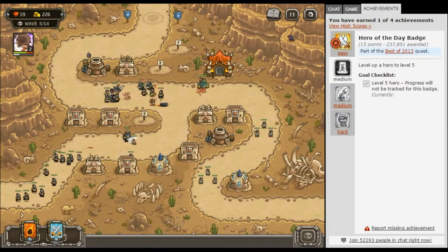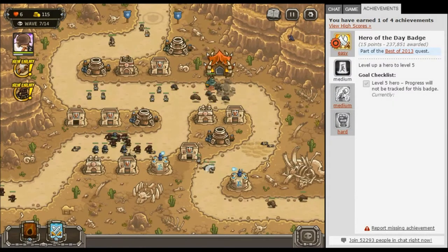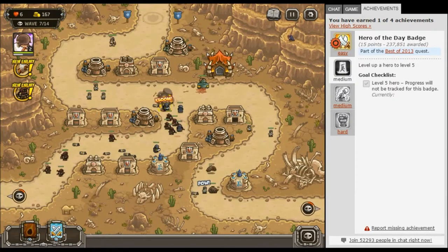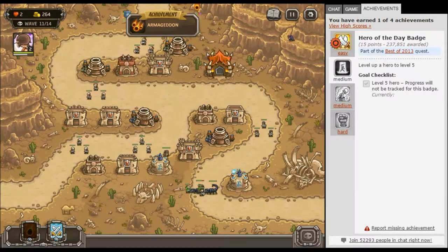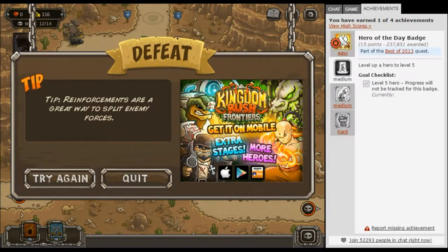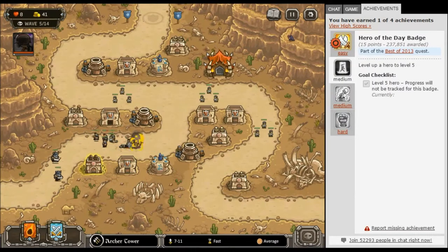Holy shit, did you see that worm? Oh my god, I think those worms — oh boy, that's gonna be good. Those are the underground worms, the guys that burrow underground. Giant scorpion! Defeated. Oh, hero's dead — hero got eaten by a giant worm. Which is weird because there's still a grave there — you'd think the worm would at least have the decency to eat the fucking tombstone.